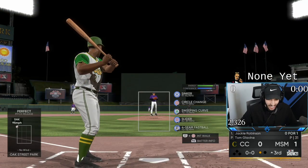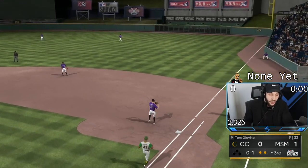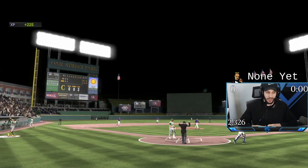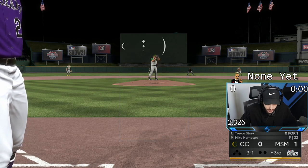Tom's just out here locating everything as always. You can't hit that pitch — that's all you can do with it. And it works. Three shutout innings for Tom. We got Story leading off and I need a moonshot for my man. We got a hitter's count — 3-1.